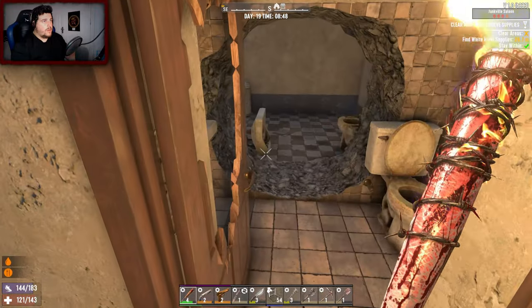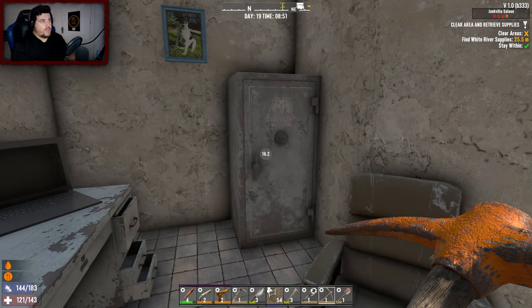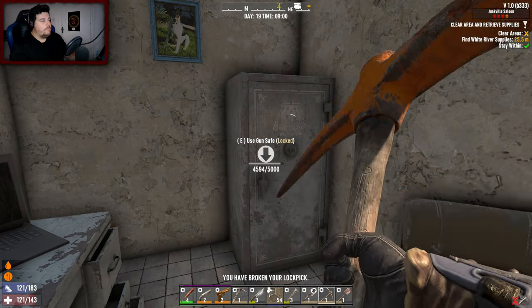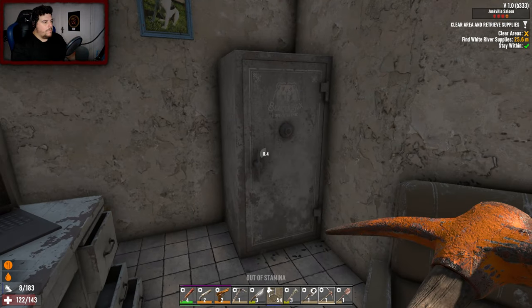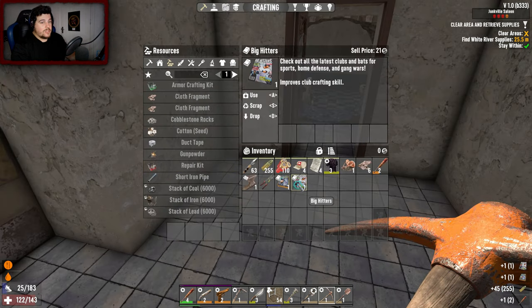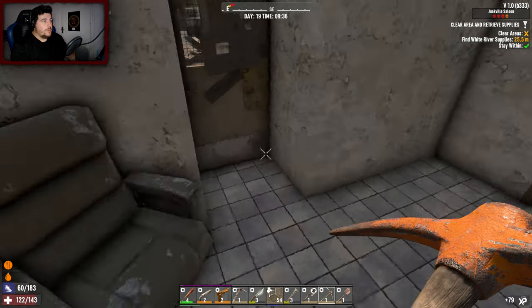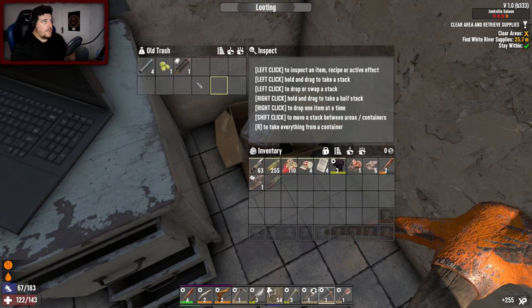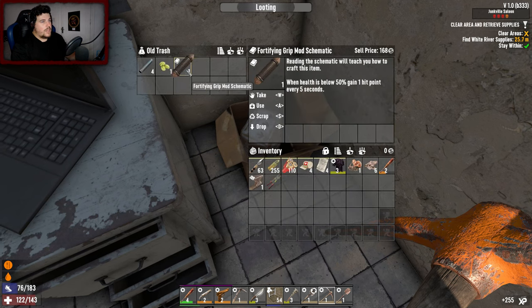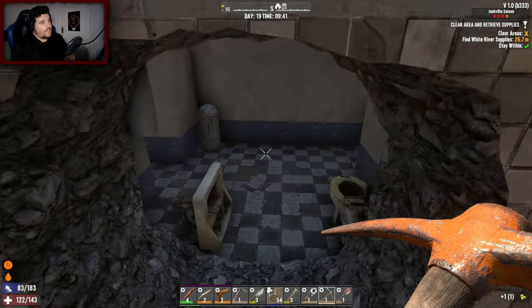Is everyone in here awake? Do I have any lockpicks? I have three - let's try it. Not meant to be, so it's gonna have to be the pickaxe with bugger all stamina. And we got in - bloody hell finally! Another Big Hitters and a tier 2 baseball bat. You can fall up to 15 metres without taking damage while carrying 5000 pounds or more - that's a very good book in that series. Unfortunately I can't get the double with schematics.